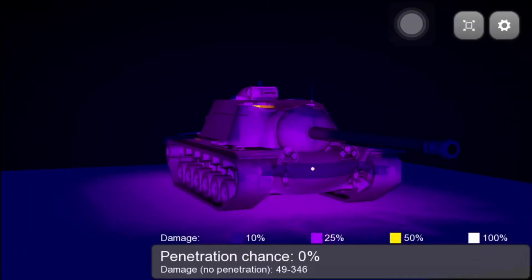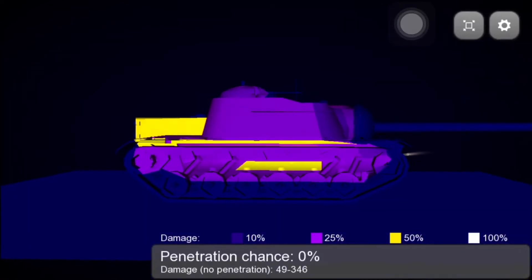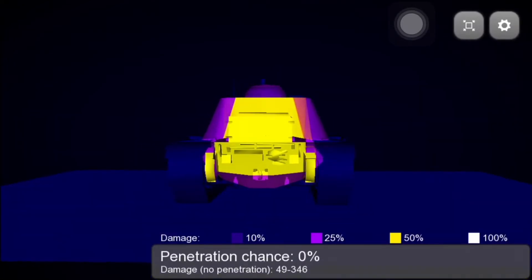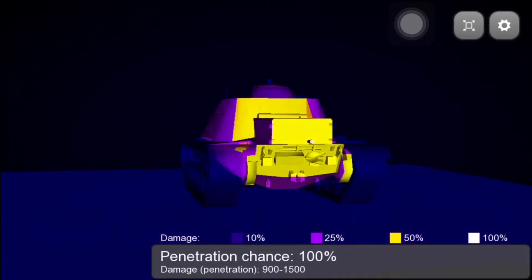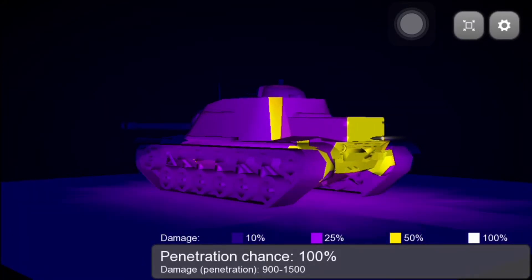If we've got a Jagdpanzer, for example, with his massive gun loaded with HEAT ammunition and accidentally just pulled sneaky behind us — he made a lot of damage. If you look now, 100% chance for penetration and damage up to 1500. That means we're in a problem.